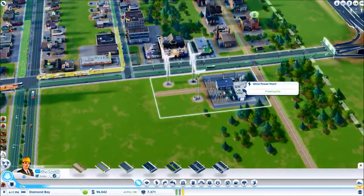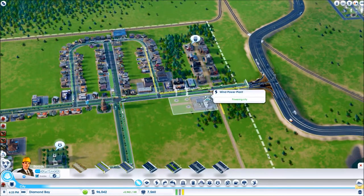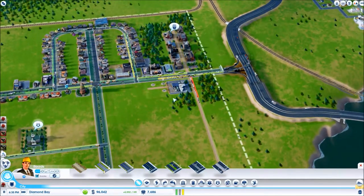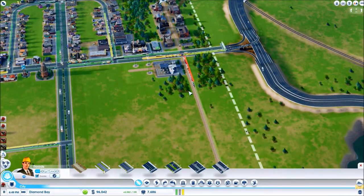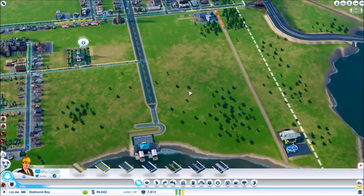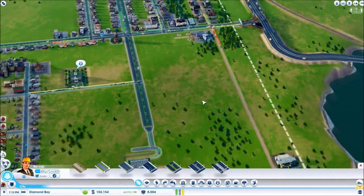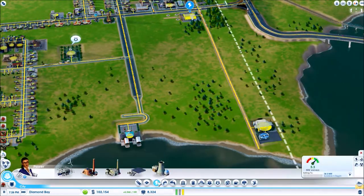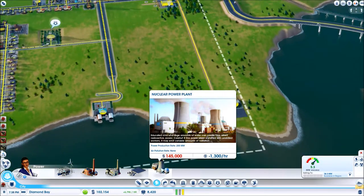We should start thinking about replacing our current power plant as well, because it's a little bit in a spot. So the first question would be where should I place my power plant? And what should I use as a power plant? Like, if I could I would totally go for nuclear power, but that's really unreliable.